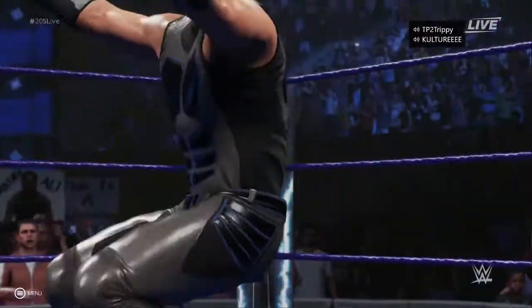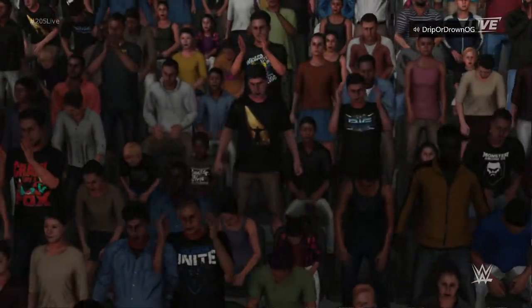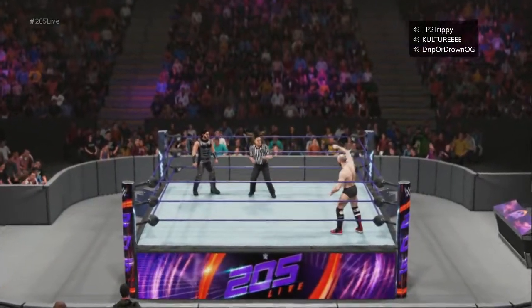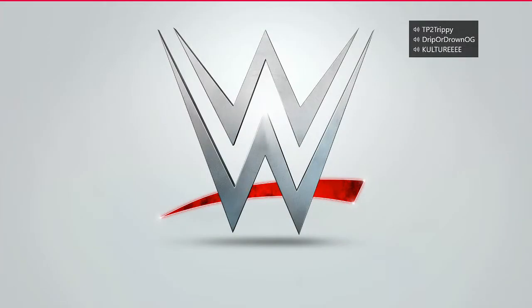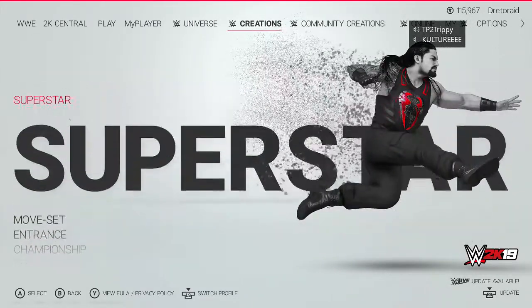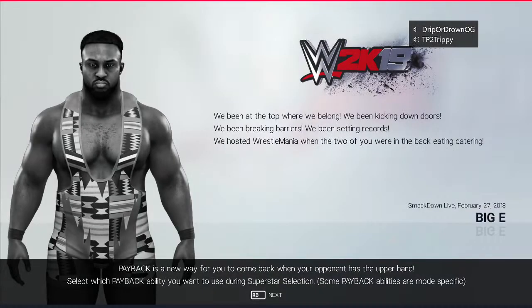I'm gonna show y'all how to do it. Let's go ahead and skip all these entrances so I can show y'all. Go to the Creations section, go to Superstar — WWE Superstar — and now look for Mustafa Ali. He's right here, so click A on Xbox or X on PlayStation.